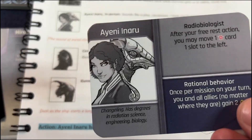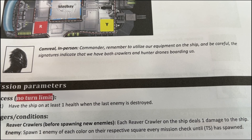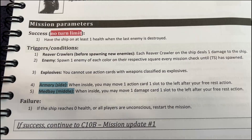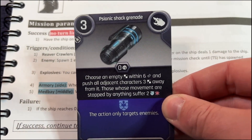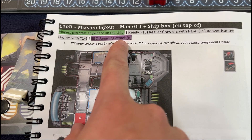Ayeni Naru has left your team for this mission only — goodbye Miss Ayeni, that sucks. The ship starts with 15 health. Track and adjust the ship's health using the item token on the turn track. Success condition: no turn limit — have the ship on at least one health when the last enemy is destroyed. Failure: if the ship reaches zero health or all players are unconscious, restart the mission.